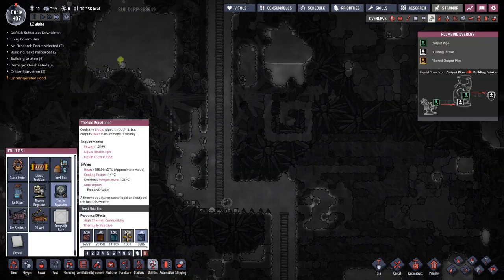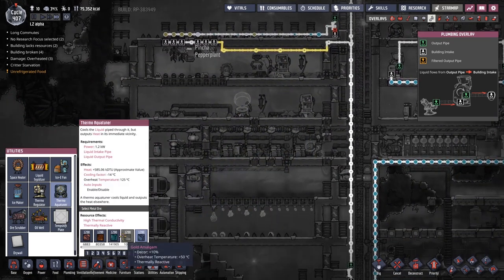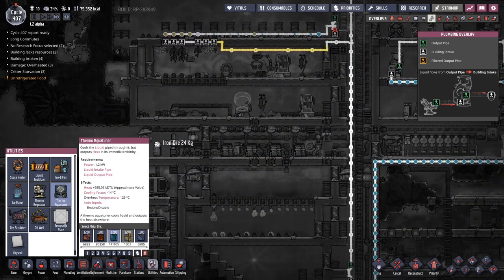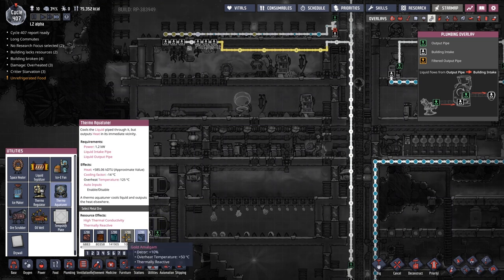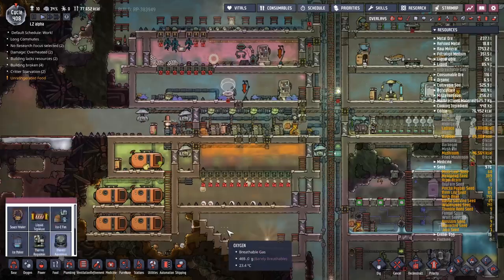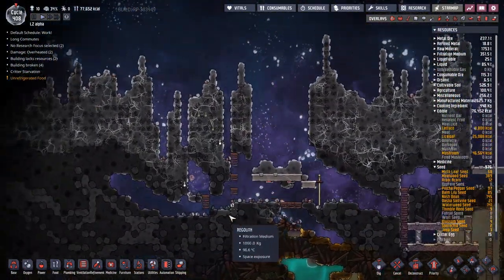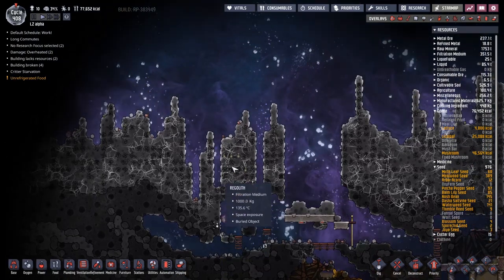How much of this stuff does it take? Not even a thousand is enough to put it down — or maybe it is... Actually, the aqua tuner requires 1,200 kilograms, not 1,000. We've got two more hundred kilograms to get. We can do this — there's definitely more around. This is going to expose some more. I'm also setting some dig orders to hopefully get people up towards this sort of stuff as well.